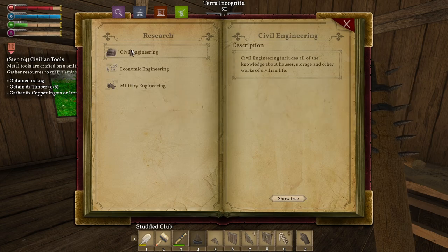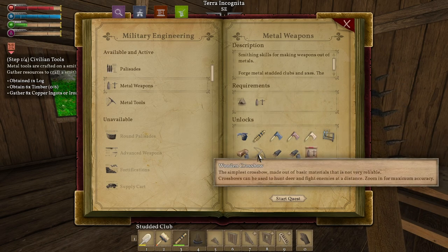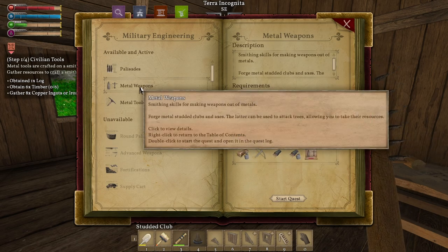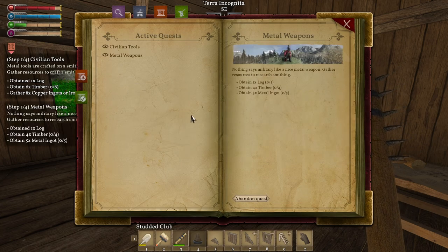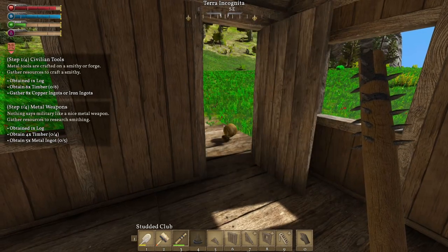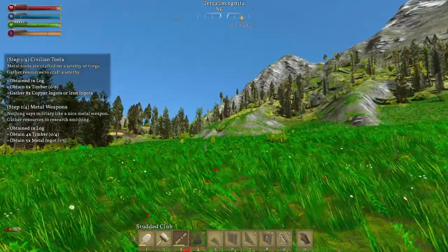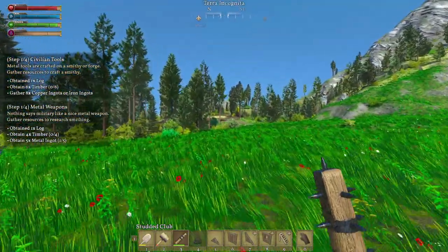Let's go back to knowledge. It's going to be here probably. Metal weapons — oh yeah, we want that crossbow, baby. So we're going to unlock civilian tools. This unlocks our smithy, so let's do this too. One log, four timbers, and five metal ingots. We still need some copper. Am I that hungry? We'll eat a couple of those. So let's go over here to the copper we have.